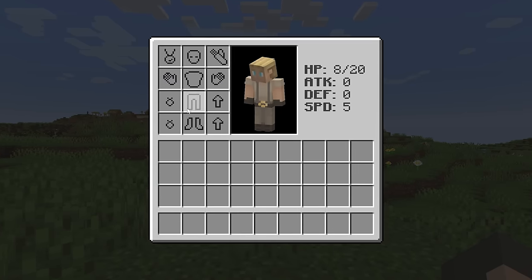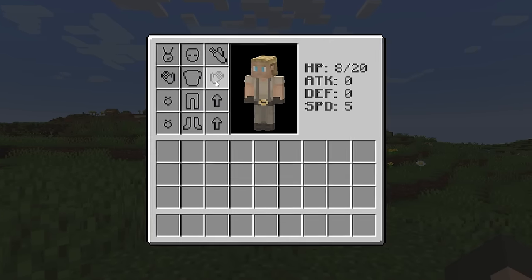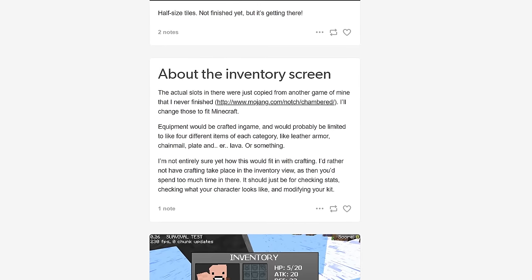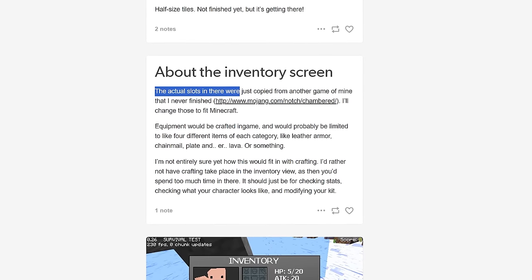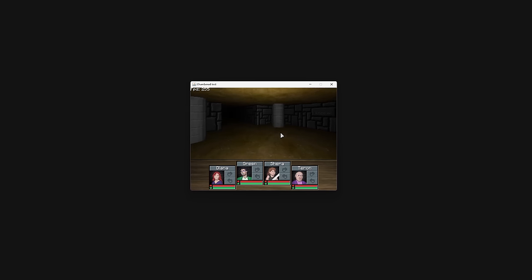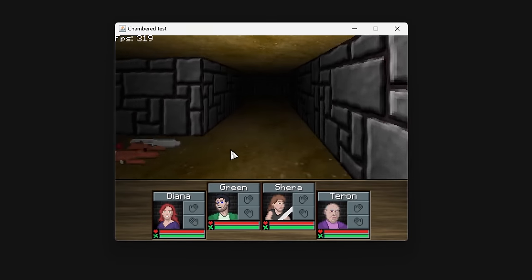Some of this we've seen before. Obviously, this is armor, and these are our left and right hands. But what are these other slots for? Well, we actually have an answer to that. In another post, Notch says the actual slots were just copied from another game of his, called Legend of the Chambered. You can actually find some copies of the game still floating around online.